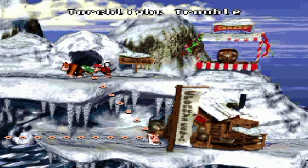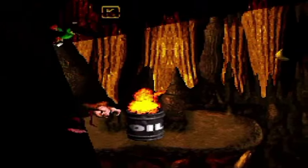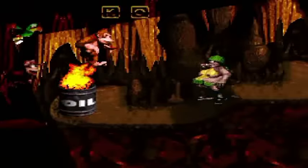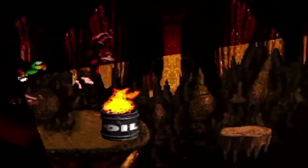Torchlight Trouble is the first level where Squawks makes his debut. It's entirely possible to play this level without Squawks, but it just makes it a lot easier. You probably want to be Donkey Kong for the Klomps. Chances are you're gonna take a hit somewhere from the oil drums or some enemy. You can see there's a silhouette thing going on here — it's possible to play completely in the dark, but not really that comfortable.